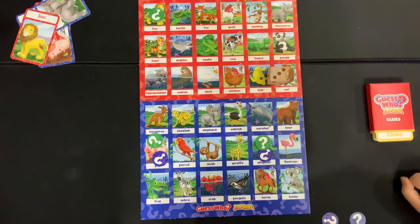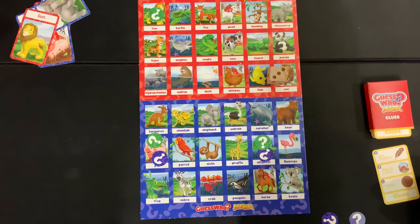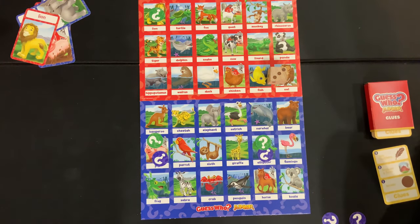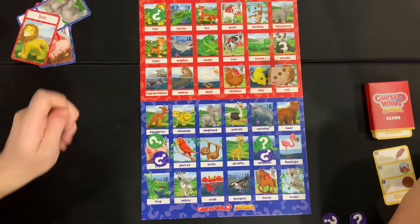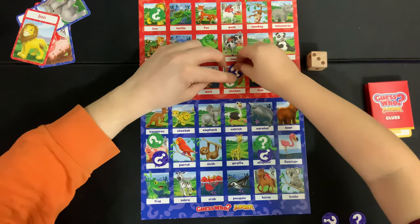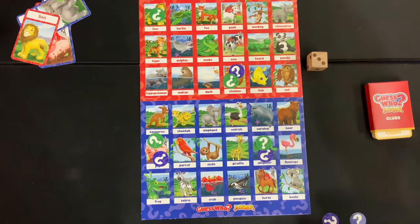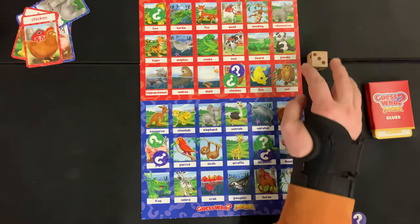We roll a three — all three clues. Pull it out: it has feathers, it lives on a farm, and it's brown. Start counting down when you're ready. Three, two, one, go — chicken! Luke, please don't yell on camera.